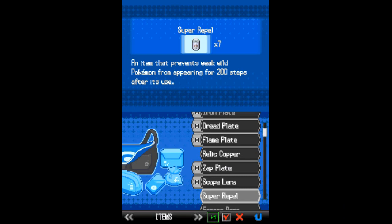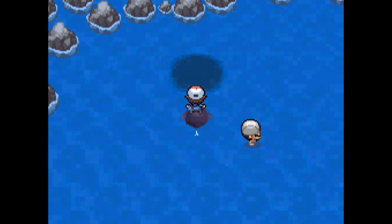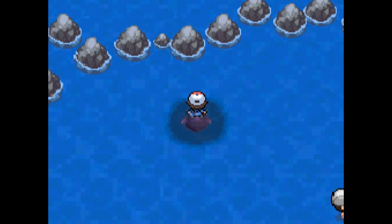I wanted to get out anyway. Look at all this stuff — it's been quite a task finding my super repels in all this. Well, it's not trash at all; you're going to be able to sell all this Relic treasure for a lot of money. And of course, the type plates aren't a bad thing either.